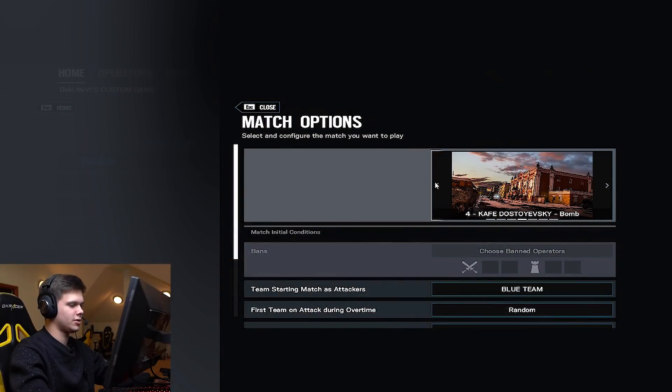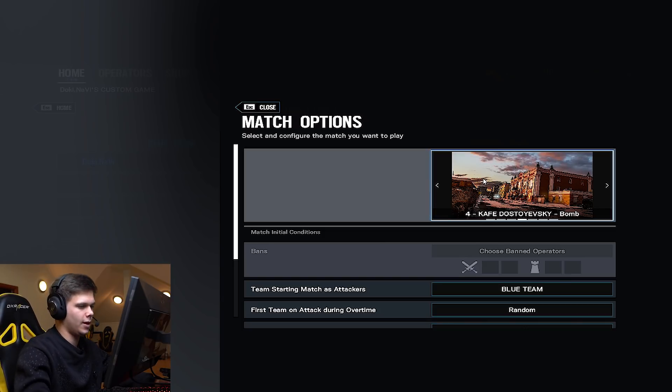The second best map I'd rate is probably Cafe. The IQ-Thatcher combo is really, really strong here, especially for top floor. You can clear every ADS on top floor — no matter where it's placed on the third floor, you scan it with IQ, throw a Thatcher grenade on the roof, and the ADS is gone. This map is also very vertical. People like to play C4s, and it's very easy to hide cams on this map. The Echo drones are also pretty hard to see since the ceiling is mostly white, making it virtually impossible to spot them.